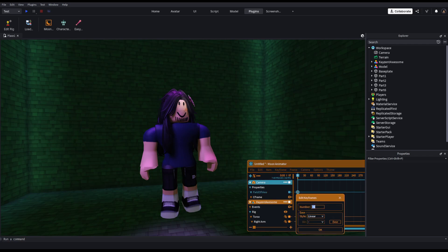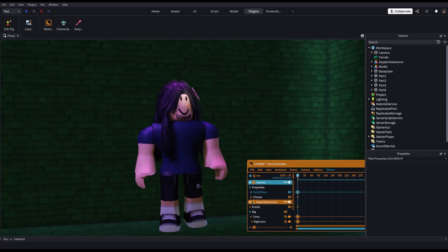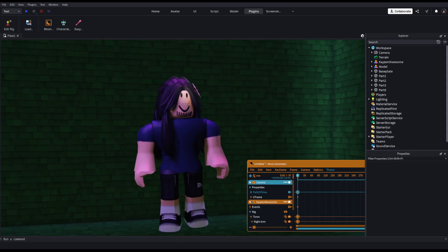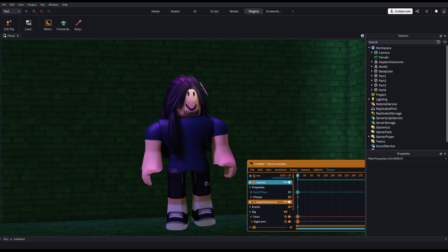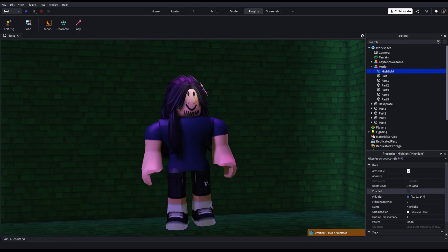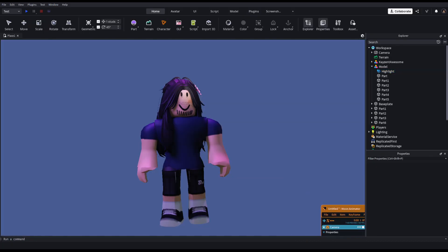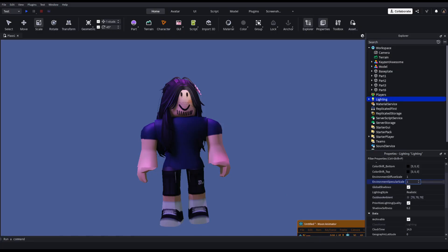This is optional: you can set a field-of-view camera to 35 or 45 — I use 35, I don't know why. Now for the final steps: you can change the Environmental Specular Scale and Environmental Diffuse Scale both to zero. I like doing that because it gives a better vibe.